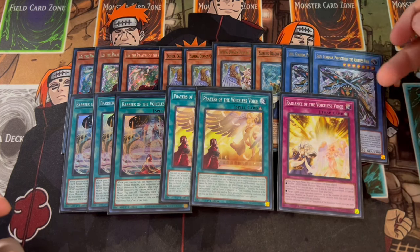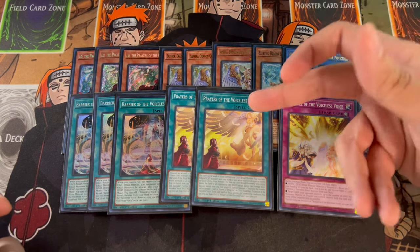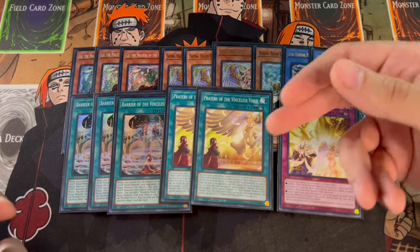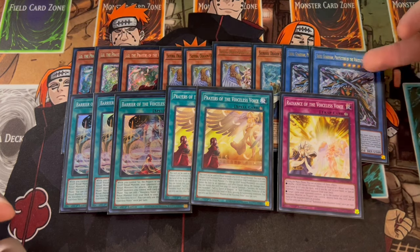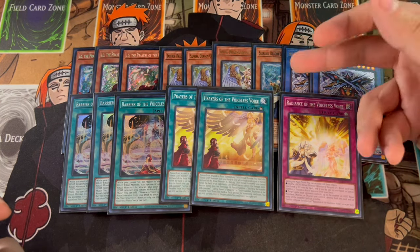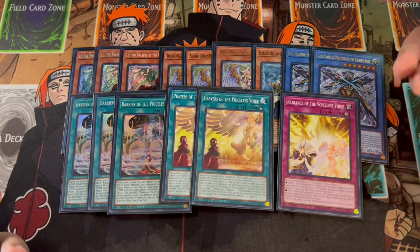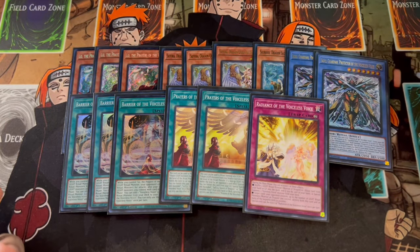Then we're playing two Prayer and one Radiance. Radiance is really good and you want to set it up, but you don't want to play multiple because it's not going to start a lot of your combos. Prayer is your ritual spell for the Skull Guardian — Sephira is a way around the ritual spell, but the ritual spell is important as a backup. Prayer also has a powerful graveyard effect where if a light ritual monster leaves the field due to your opponent's card effect, you can banish Prayer and special summon a Soravis or Skull Guardian ignoring their summoning conditions. So two Prayer and one Radiance. That's it for the Voiceless Voice cards.